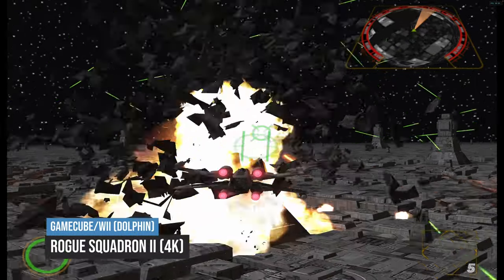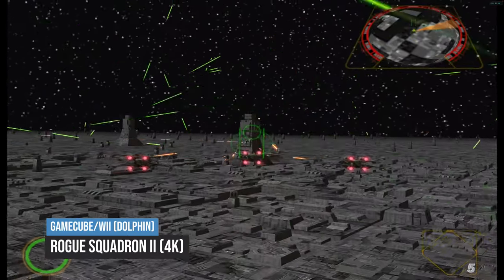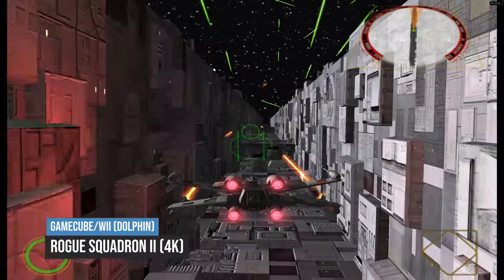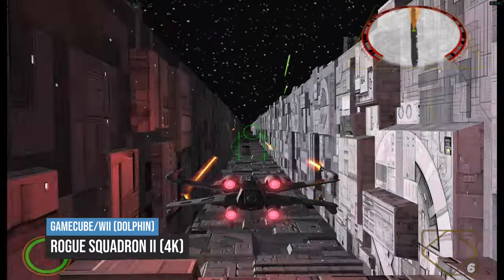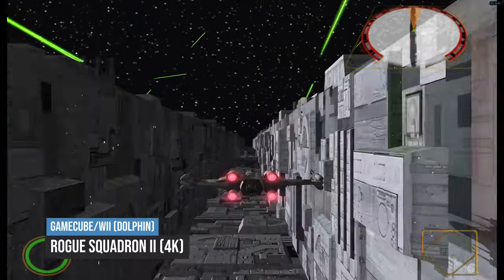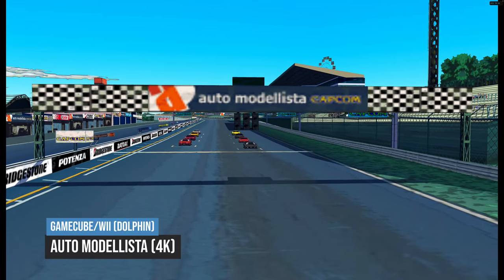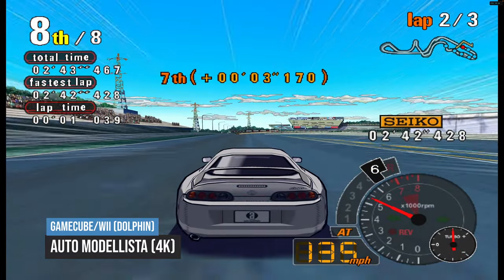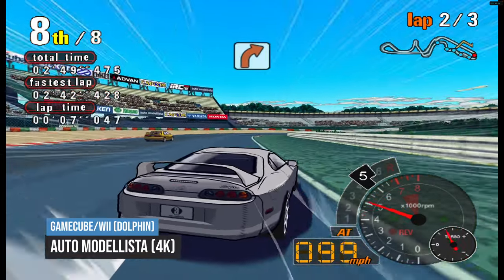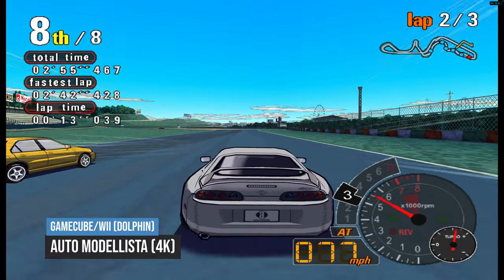Last up, we're going to look at GameCube and Wii emulation through Dolphin, which is one of the best performing emulators on the M1 Apple Silicon Mac. It has a native ARM version, and here we're testing Rogue Squadron 2, one of the most challenging games to run on the GameCube — running at 4K, reaching a solid 60 frames per second. One of the great benefits of emulating older games is that you can really pump up the resolution, and the M1 Ultra keeps up even at 4K. We also tested Auto Modelista, a GameCube racing game at 4K, running at a solid 60 FPS with no slowdown. It's possible to get the same performance on the base M1, but with the Mac Studio and M1 Ultra you're much more likely to pair it with a 4K display.